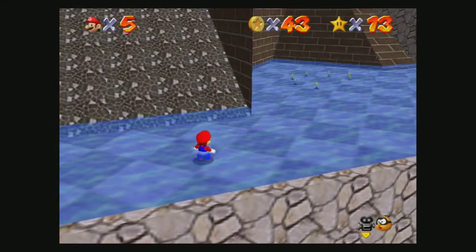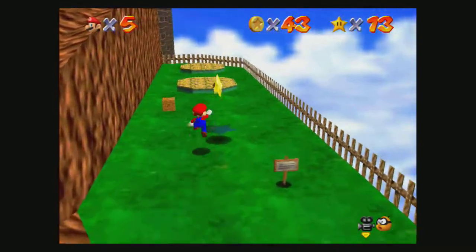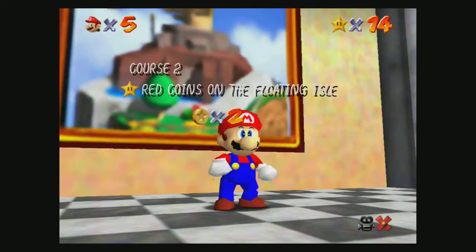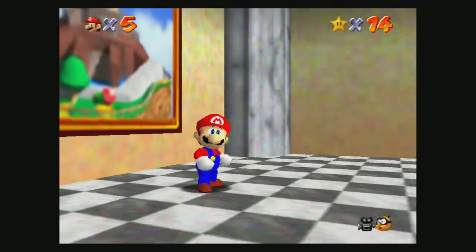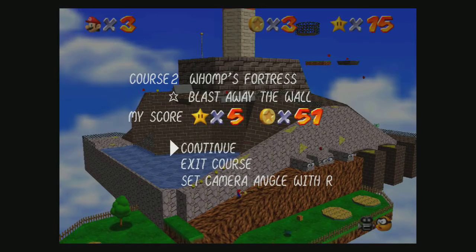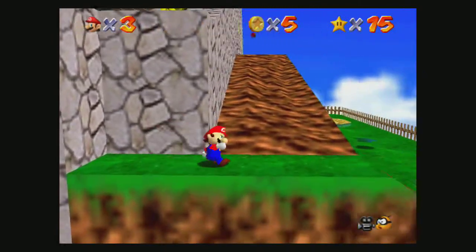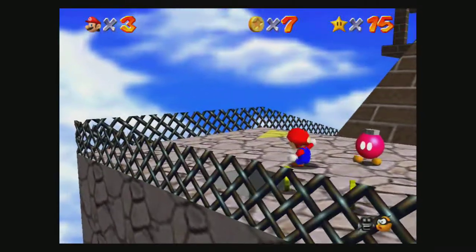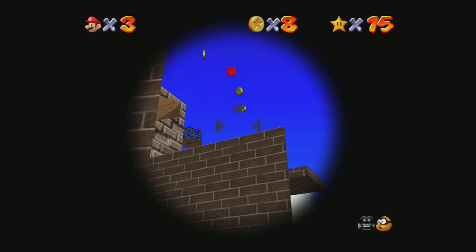That was so bad. Now I got 14 stars. I ended up coming back here for one more star for the day. I got 15 stars - I need to blast away the wall. I looked this one up, I never knew about this star when I first played on Nintendo 64. I thought I'd squeeze this one in. This is the last star you need on the second world, Whomp's Fortress. I never got this star before, I looked it up. Who knew about this?